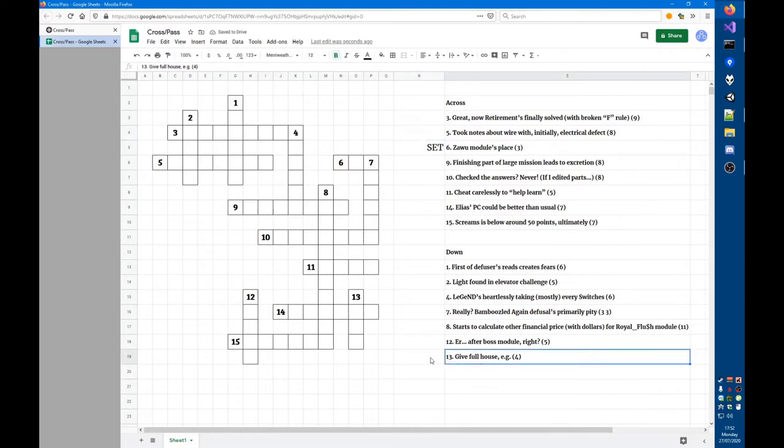The clue 'give full house, e.g., that is hand' — to hand someone something is to give them something, and a full house is an example of a hand in poker, so that's a double definition.